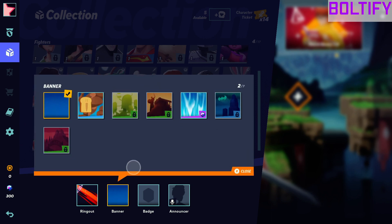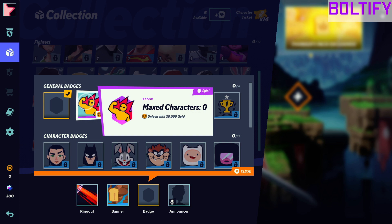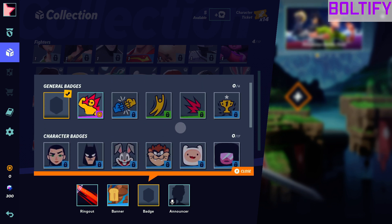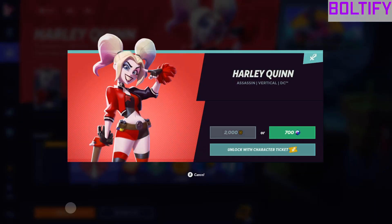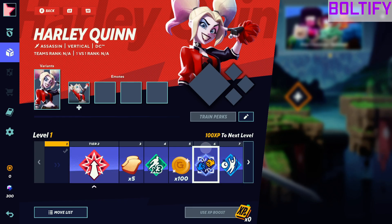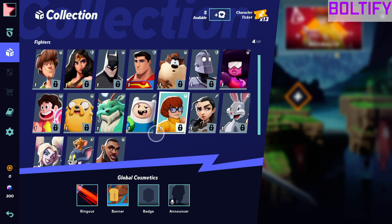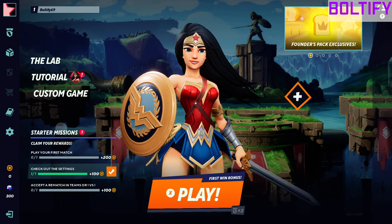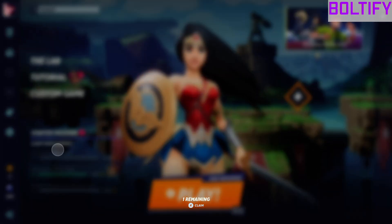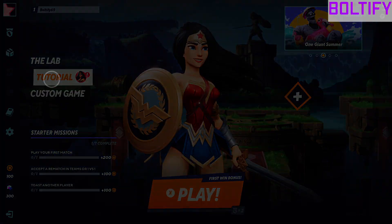We're gonna put on the founder banner — there's no founder's badge, that's okay. I'm gonna grab the Harley Quinn character too. I think this is enough to go into a game. I know Taz got a nerf, so I'll go into a game with just these two. I don't know if I need to do the tutorial, but I will actually — I'll do the tutorial.